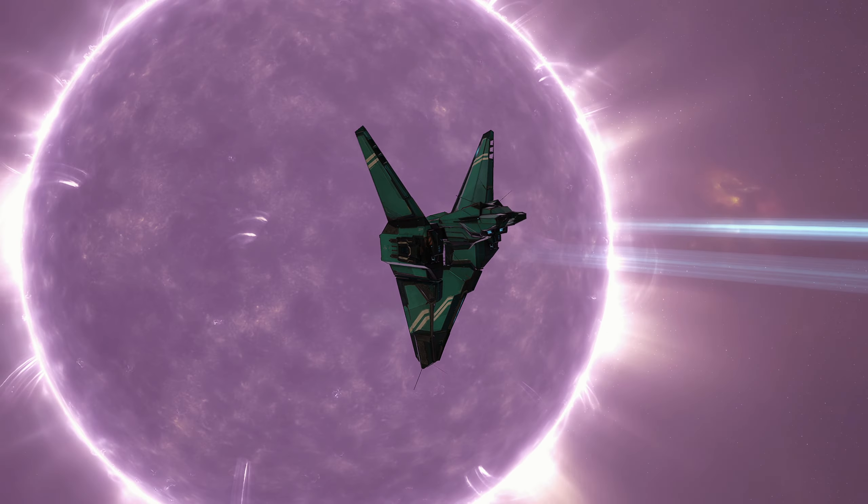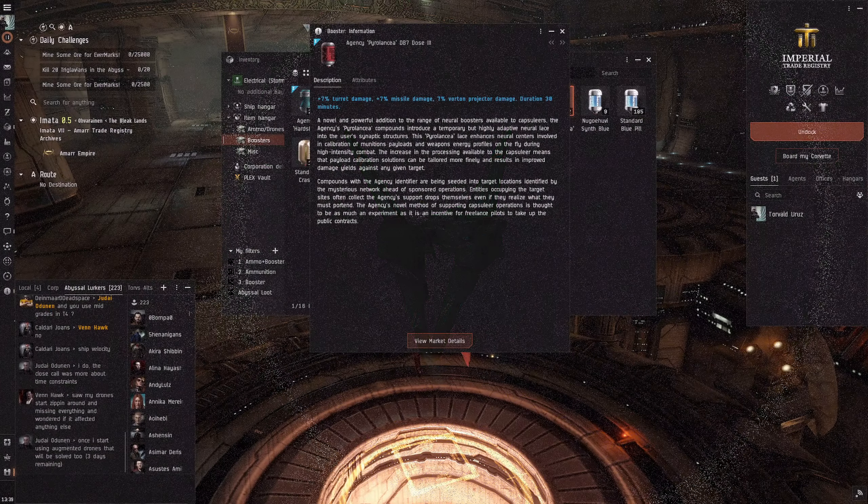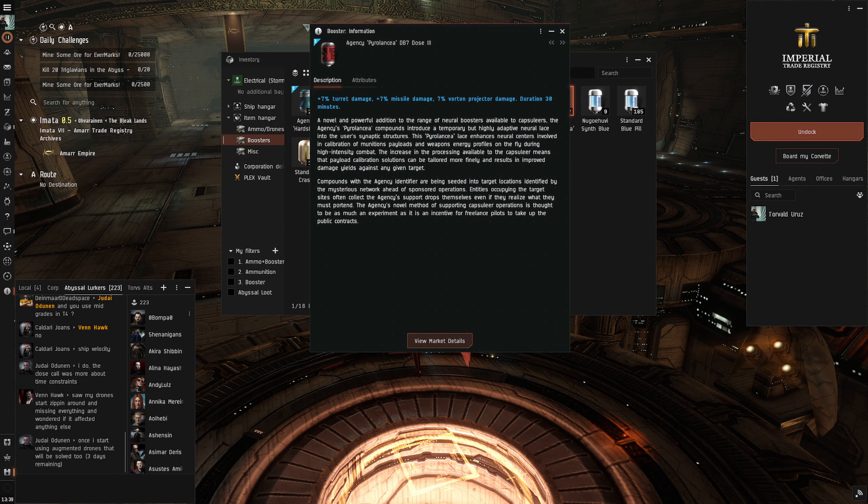There are three updates to the Stormbringer today. The first one is Pyrolancia now affects the Vorton weapon system. This is the cheapest update that's going to increase the damage of your Stormbringer. Before Havok, Pyrolancia did not affect the Stormbringer weapon, but now it does.